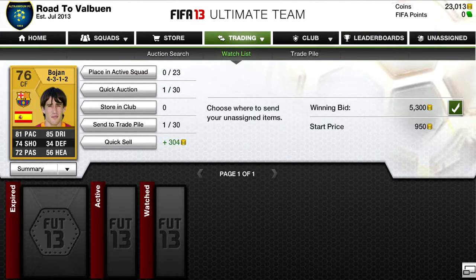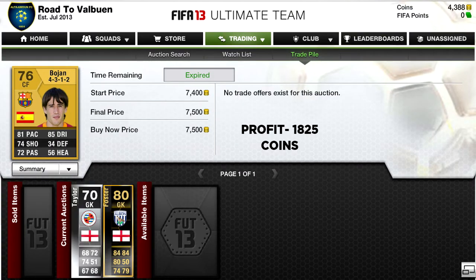And then we have this Bojan. There was quite a lot of hype around this player as he just moved to Ajax, so his Barcelona card was out of packs, and we made a decent profit on him.